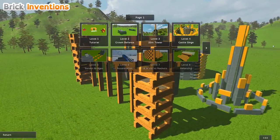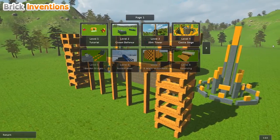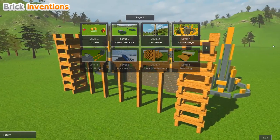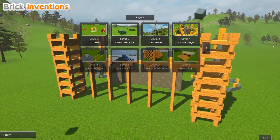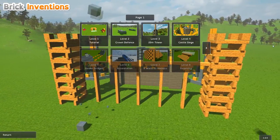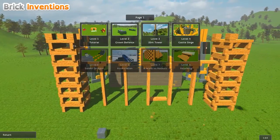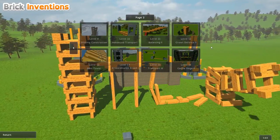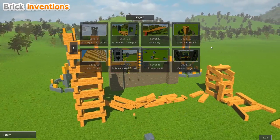The next level is Castle Siege — our first attack. I'm assuming we're attacking someone this time. Anyway, I think that's going to be it for today's episode of Brick Inventions. I'll see you guys next time with many more Brick Inventions to come. If you want to check out this game, there will be a link in the description. I believe the game is in early access right now so there are still more things coming. I'm Sergeant QNight and I'm signing out.